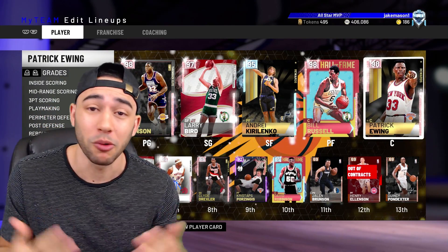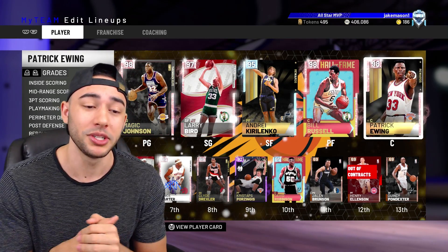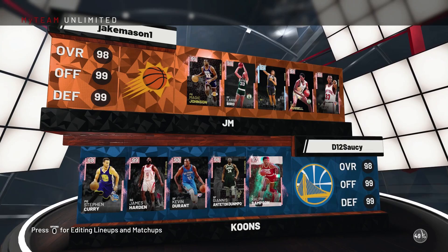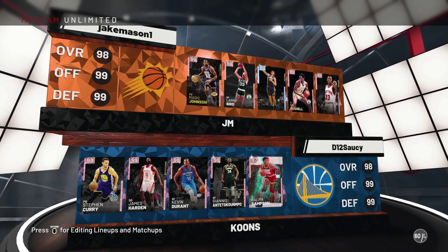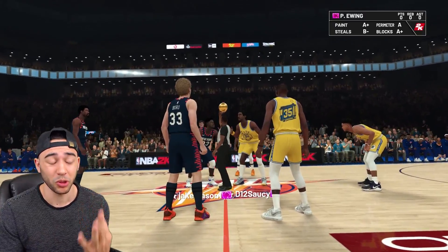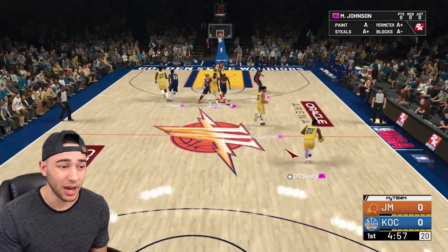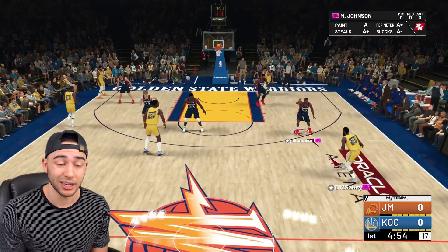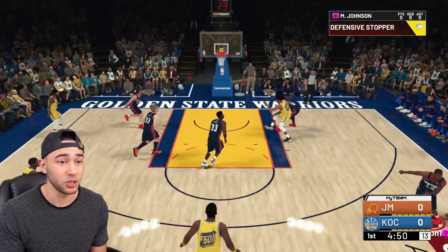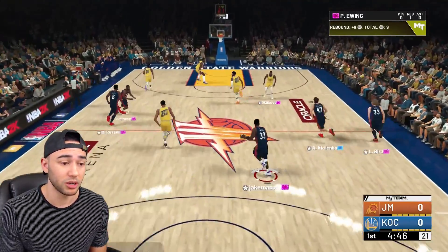We're back on this MyTeam grind today with the new pink diamond Patrick Ewing — I really want to see what this card can do, and I'm sure some of you are curious as well. Jumping into gameplay now. Also worth noting, there were three Galaxy Opals that released today in the token market as well. I'm not at that level yet, but if any of y'all pick up one of those Galaxy Opals and want to see me get some gameplay with them, hit me up on Twitter — it'd be dope to try one of those cards.